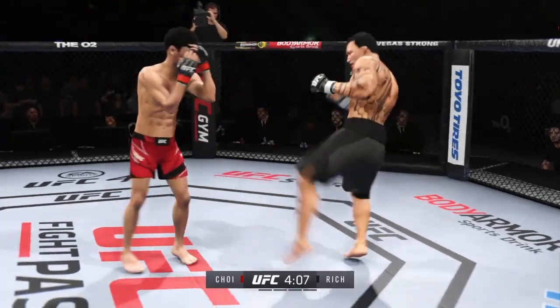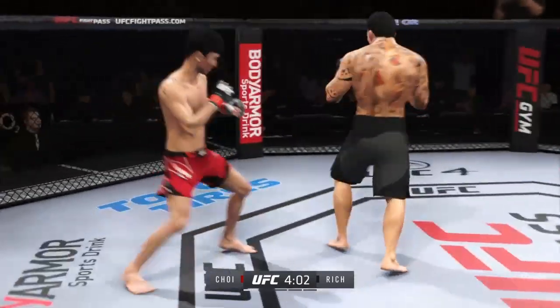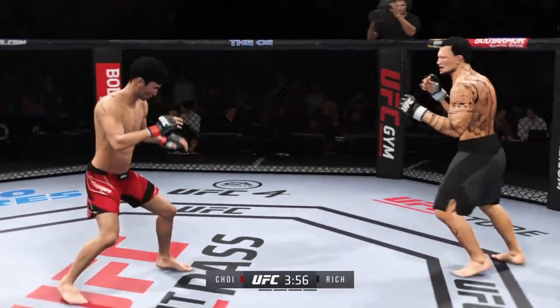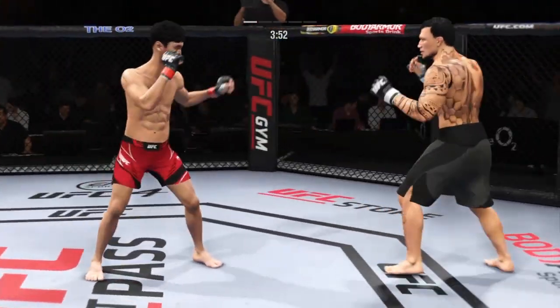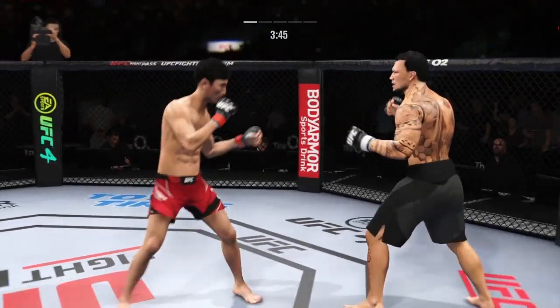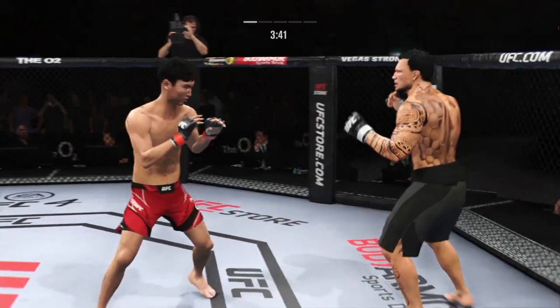Unable to land with that punch. He gets absolutely punished by that head kick. Big roundhouse now, just misses. Big punch lands over the top — how's he going to follow this one? Look at him chopping the wood, chopping the wood with those leg kicks.